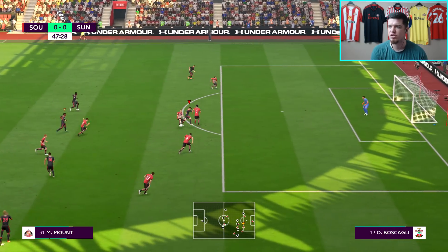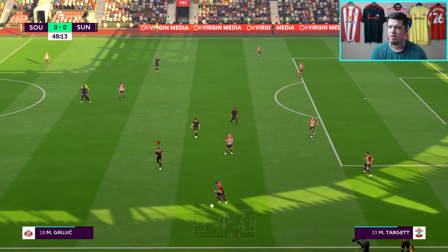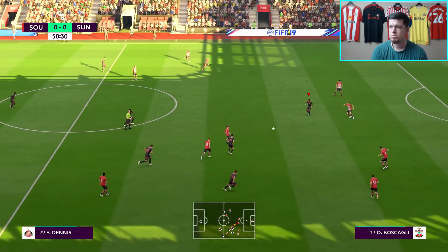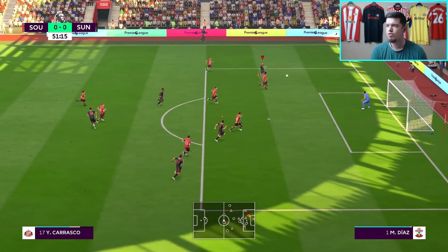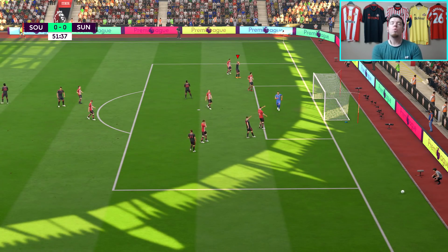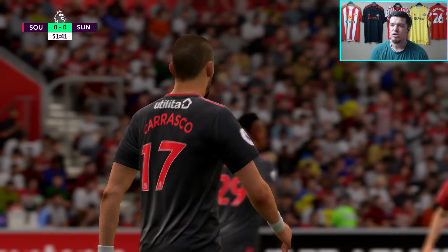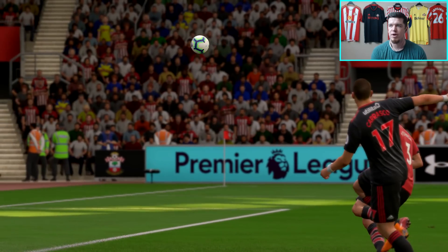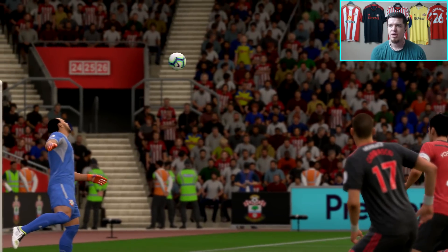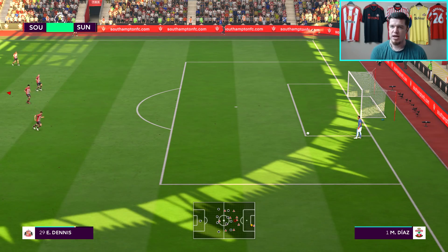Mount tries to get through with a big touch, nearly wriggling through the middle of the Southampton defence. Carrasco gets over the top, receives it at a really decent angle, and what an effort — though replays might change my mind. It was a tight angle and I went for glory and smashed it. Not sure how far away it was, probably miles. But at least we're getting in behind now.